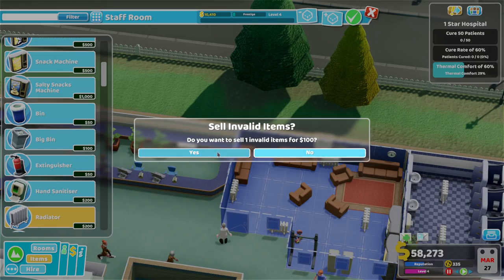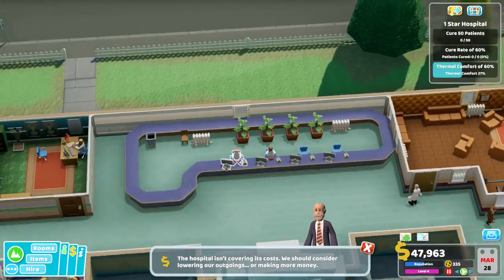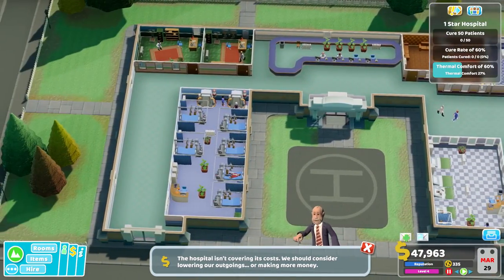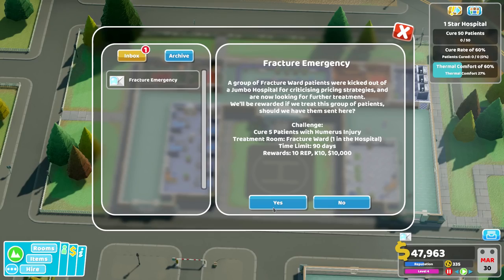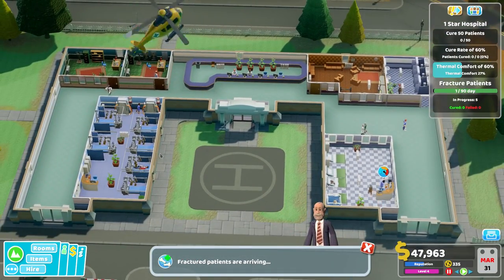Where's my invalid item? Oh yeah, that one there. Okay, that's fine, so they can get in and out of there. We've got a nice staff room. Hospital isn't covering its costs — yeah, I thought that might be the case. Fracture Ward — if you've got five patients with humerus injury, I need the Fracture Ward for that. So yeah, I do have that, I have a few people in here sorting that out.